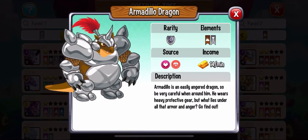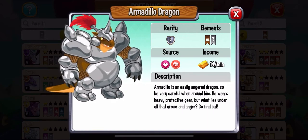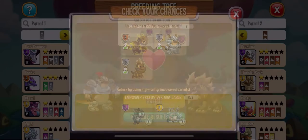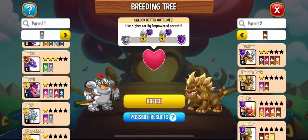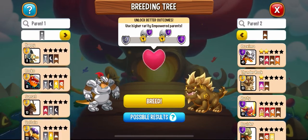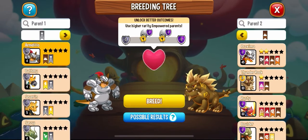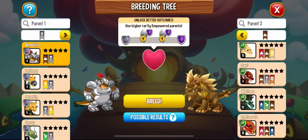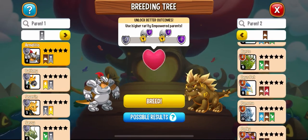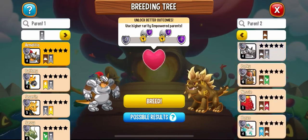You might use this technique to get coins, great coins, or whatever you need to pass to the next level in your game. So here it is — I breed the Armadillo Dragon with a Terra dragon and it takes only 15 seconds. I also leveled this little Terra dragon up to level 4.